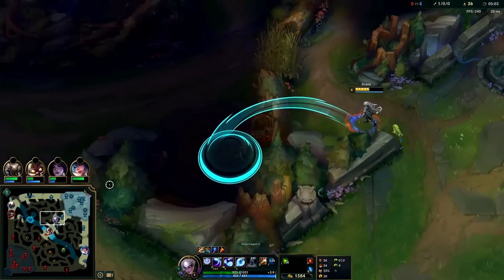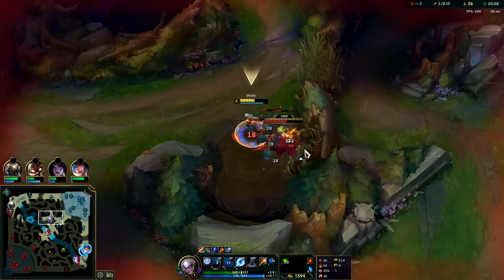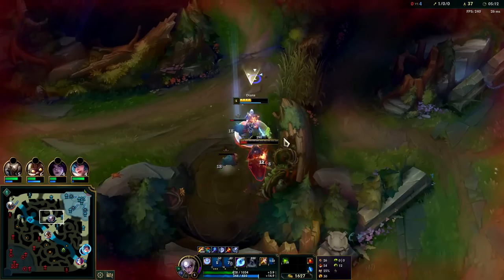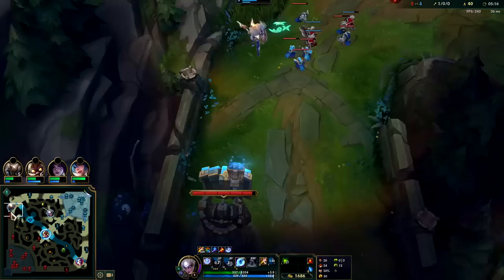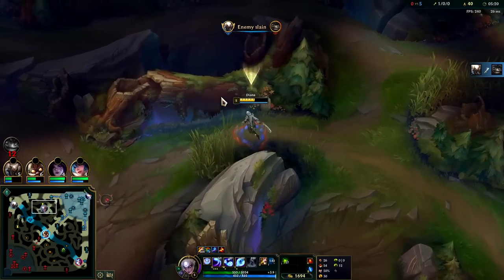You want to get the recurve bow for attack speed. You could also look at boots - Dark Seal is also very viable. Nash is a solid option on Diana and you can leave it on Dark Seal for as long as you want. We don't even have to back since I'm still on red buff and blue buff. Red buff gives damage, blue buff gives cooldown reduction - there's no rush to reset.